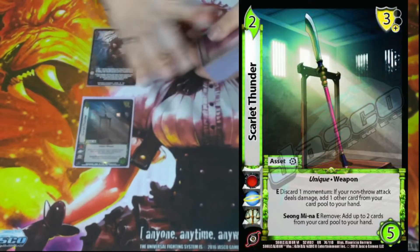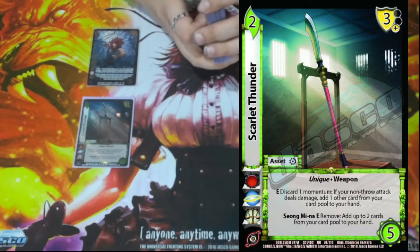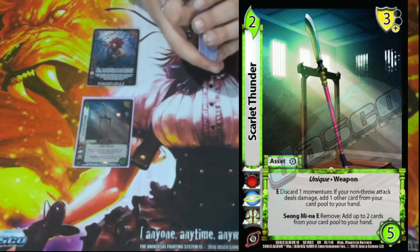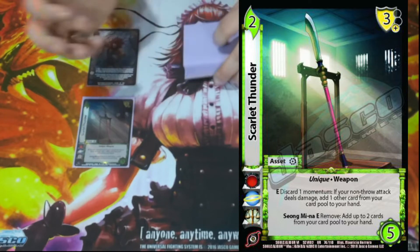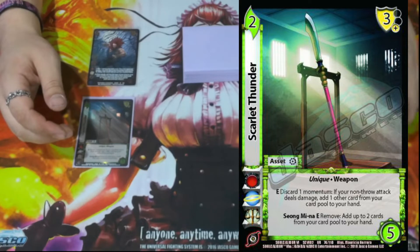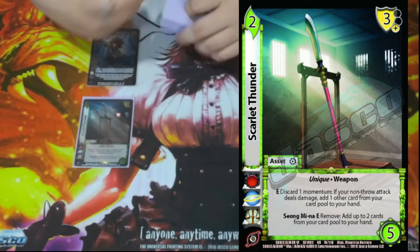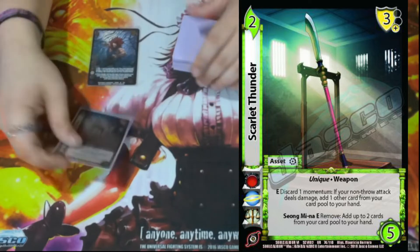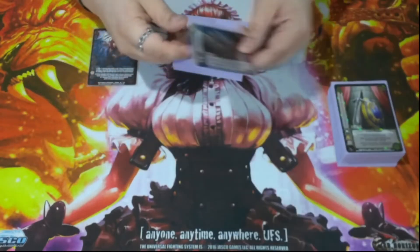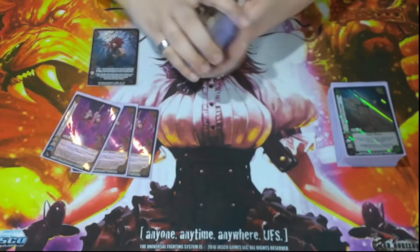We have one Scarlet Thunder, a 2/5 of the 3 low block. Enhance: discard momentum — if your non-throw attack deals damage, you get to add one other card from your card pool to your hand. Especially when playing everything ignoring progressive on the Akuma side of things, getting to pick things up and play them again is nuts. We'll never use the Siang Mina Enhance since we're not Siang Mina.